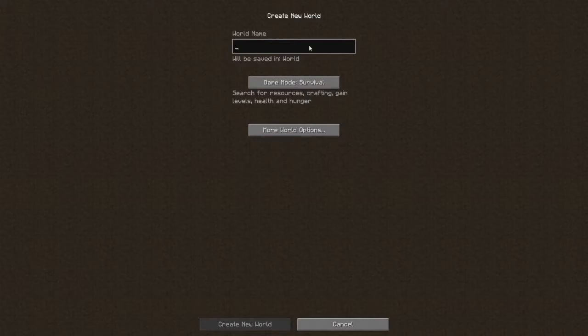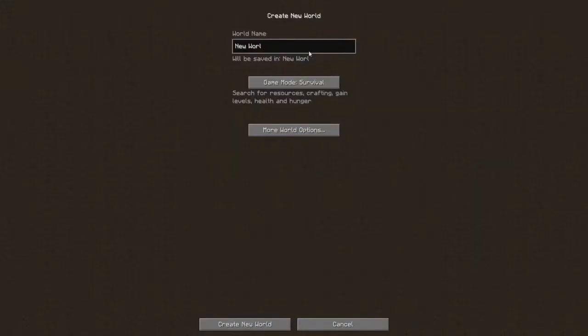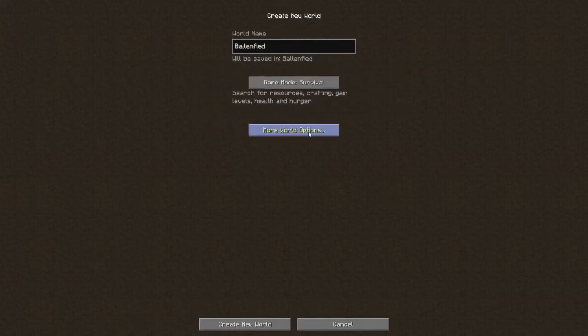Amplified... Ballin Fide — let me think. Ballantyne and Amplified: Ballin Fide. Is that how you do it? I've never spelled 'amplified' before; if I have to change it I'll come back later. Let's do Ballin Fide, F-I-E-D. I want to make sure I get this right. So we're gonna set it to amplified, cheats are off, bonus chest is on, generate structures is on — done. Let's get this going. It's gonna take forever to load because it's amplified.